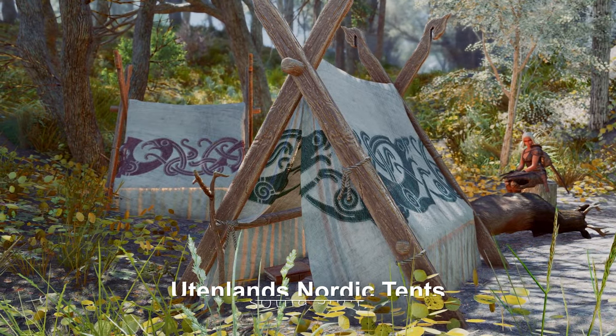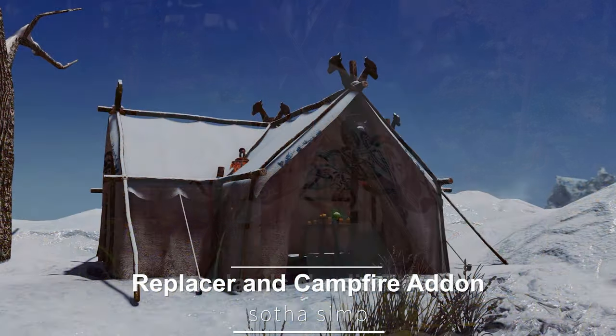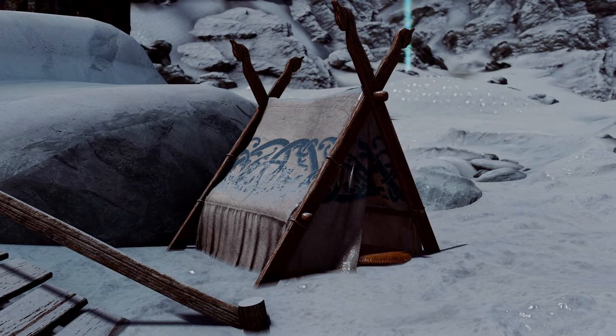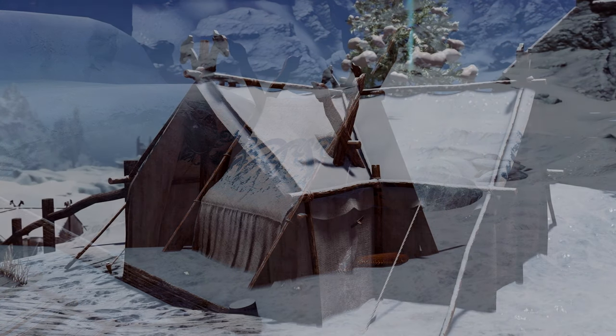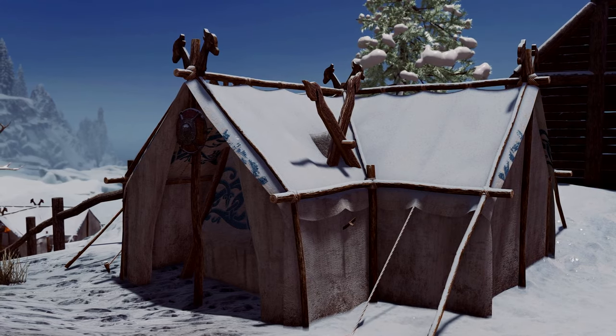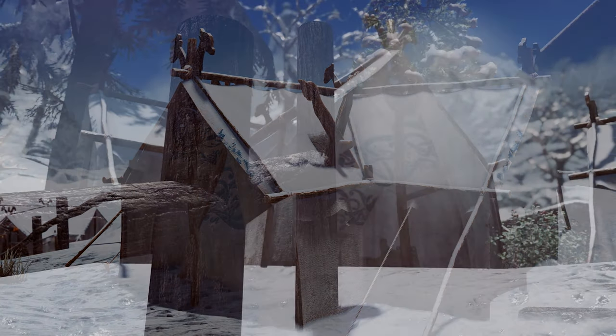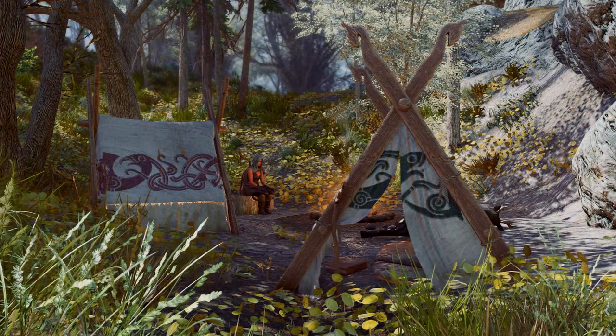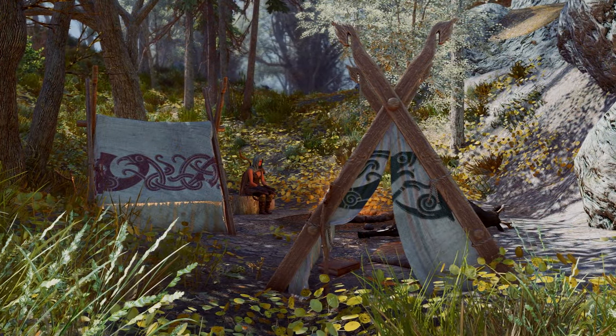Next on the list is the Utenlands Nordic Tents Replacer and Campfire Add-On. This mod transforms Skyrim's tents into a Nordic Viking style, predominantly featuring a white color scheme with added patterns in various colors to complete the Nordic tent aesthetic. The design is quite simple yet stylish, and if it appeals to you, it might be worth giving a try.